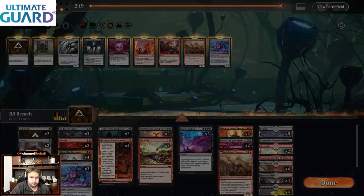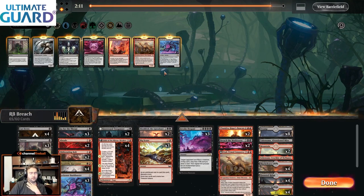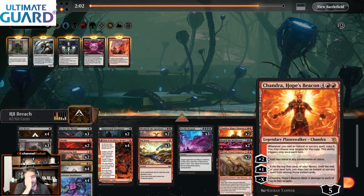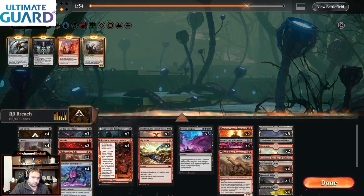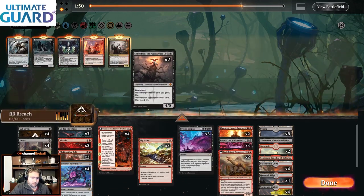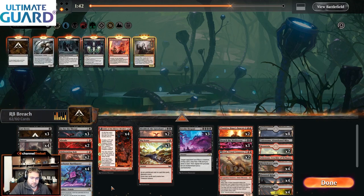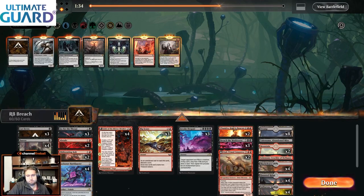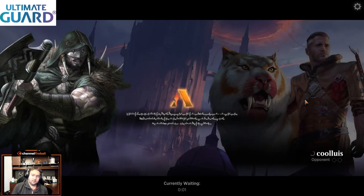We're on the draw. This is one of the most difficult matchups to sideboard for because we don't know exactly what they have. We're going to go big and cut creatures — that's the cutting creatures plan, which is dangerous. On the draw you have to take some risks in the matchup. I'm going to go removal heavy and rely on the two Atalis, two Chandras, and Breaches.